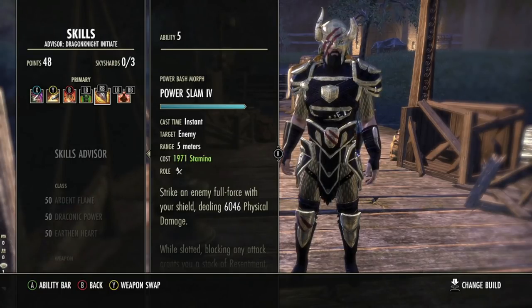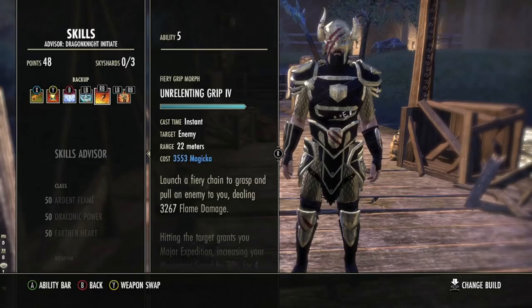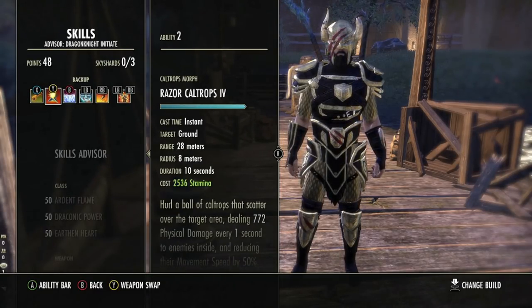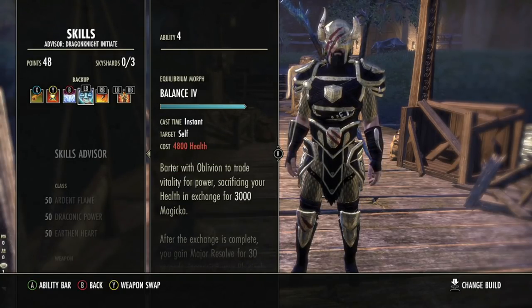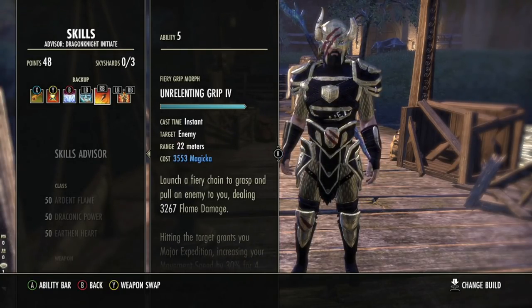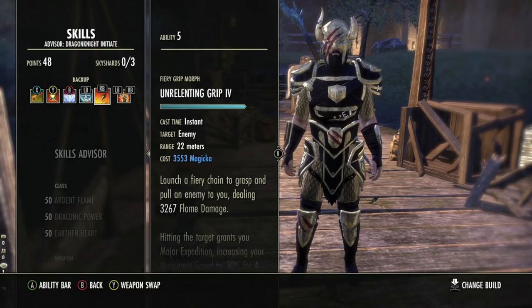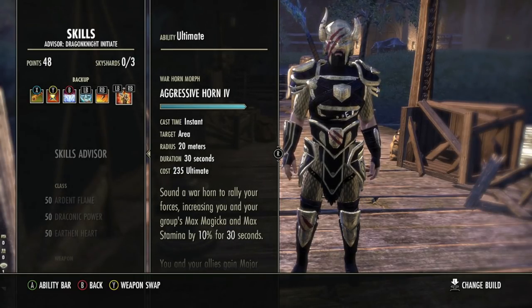On the back bar: Inner Rage for ranged taunt, Caltrops to proc PA, Blockade of Frost, Balance for sustain, Unrelenting Grip to chain in stragglers — you could switch this for Choking Talons if that's a better option — and Aggressive Horn as your main ultimate.